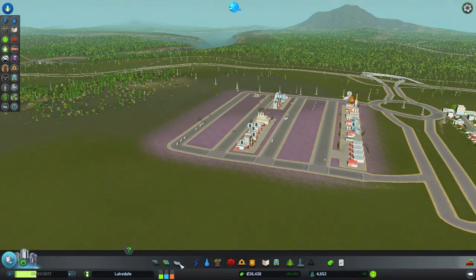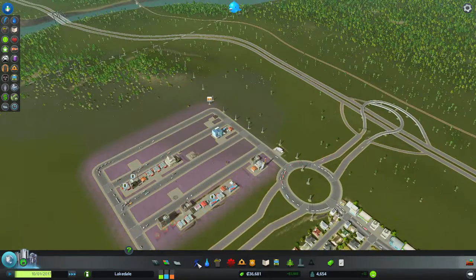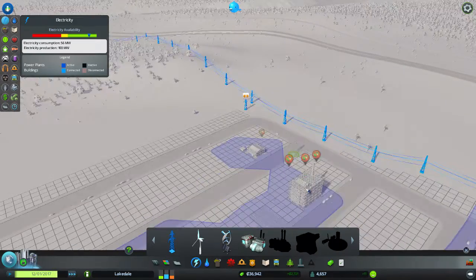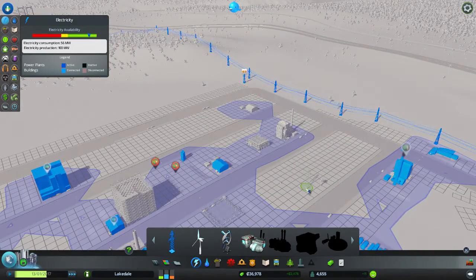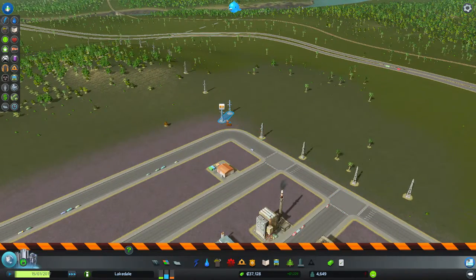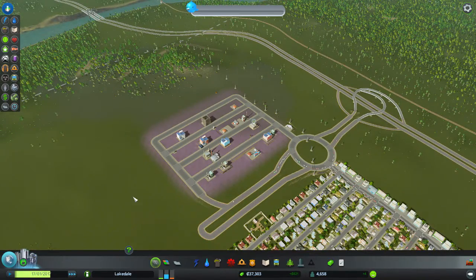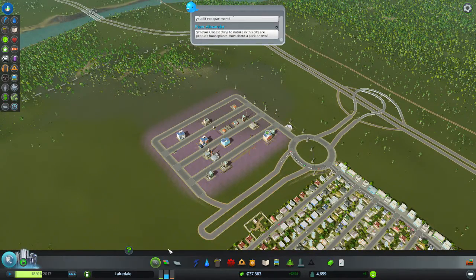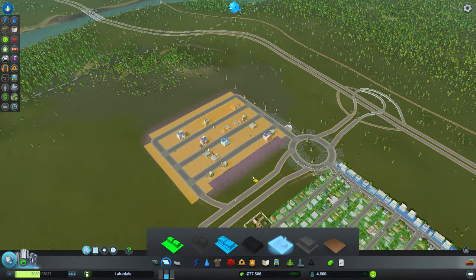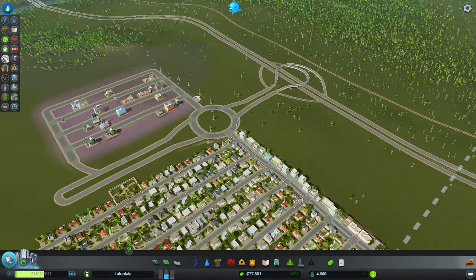What I've just made should theoretically work. I'm going to speed up the game so we can get power into the area. For some reason that's not connected, so we'll give it a tick — yep, it's connected anyway. We're going to remove this one because we don't need it anymore. Industry is popping back up. Now these are going down one-way and it's going to help the traffic. Looking at the traffic view, we've only got a bit of traffic around here.